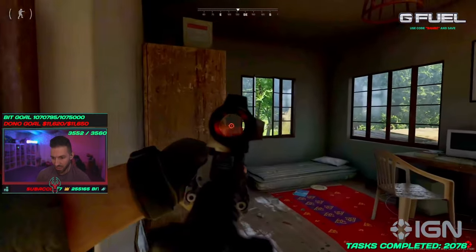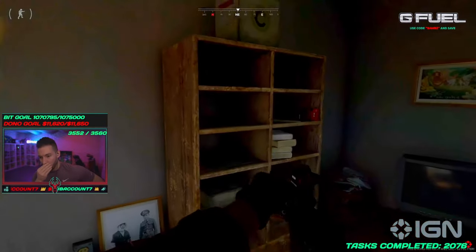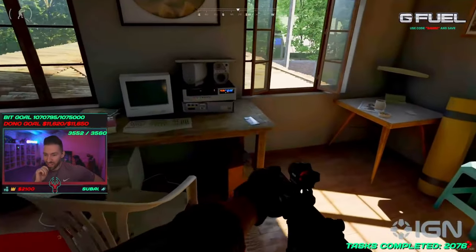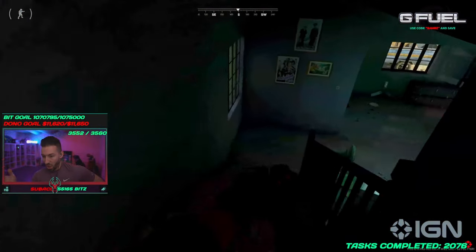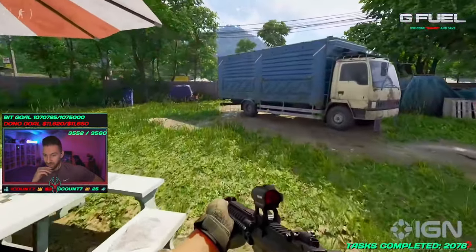These environments look really good, and I can't get over the reflection on the glass — it's the little things, man. Okay, we just took a smartphone. Oh, that was actually an objective — that's a mission item, not regular loot. That's a task item. You saw it in the bottom right.